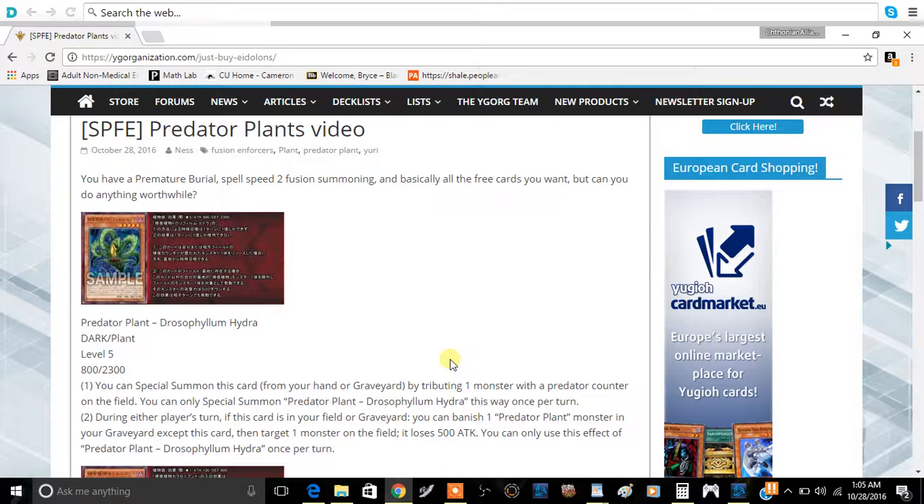The first card is Predator Plant Drosophilum Hydra. It is a Dark Plant, Level 5, 800 Attack and 2300 Defense. The stats on this card are mainly on the defensive side — you're going to be playing this card in Defense Mode all the time. We haven't really seen a highly statted Predator Plant that's not a fusion, so hopefully that'll change.